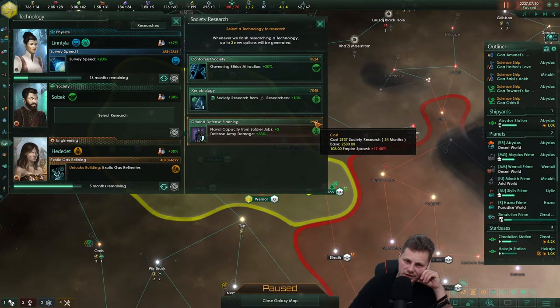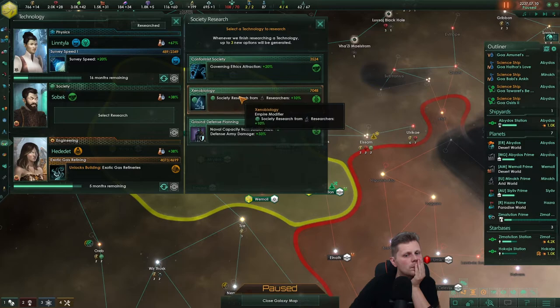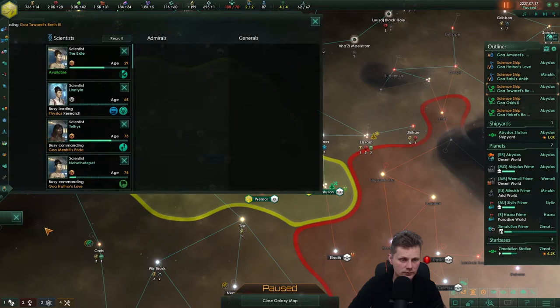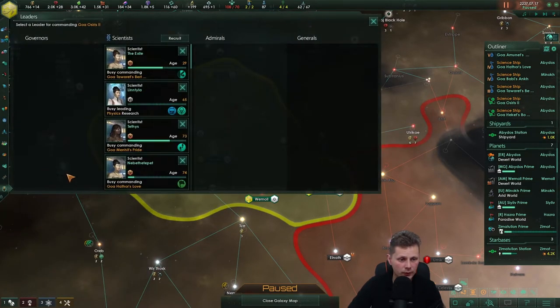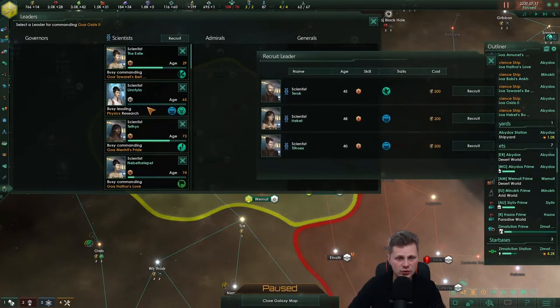80 months — holy shit. That is horrible. Let's get the Exiled in here and get some more leads. Hopefully we'll get two geniuses.